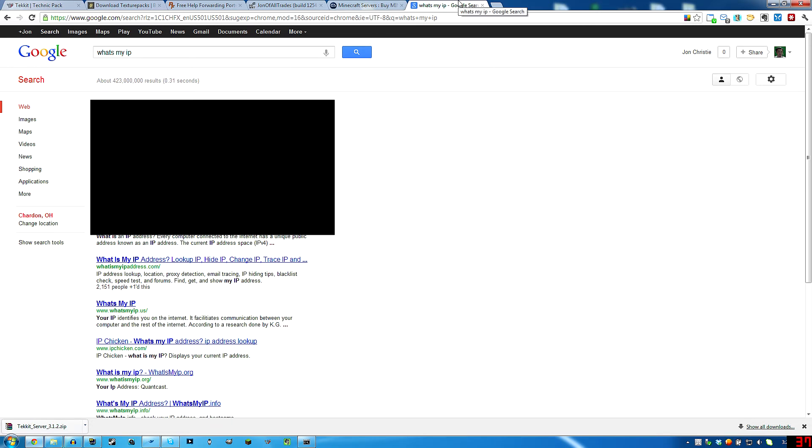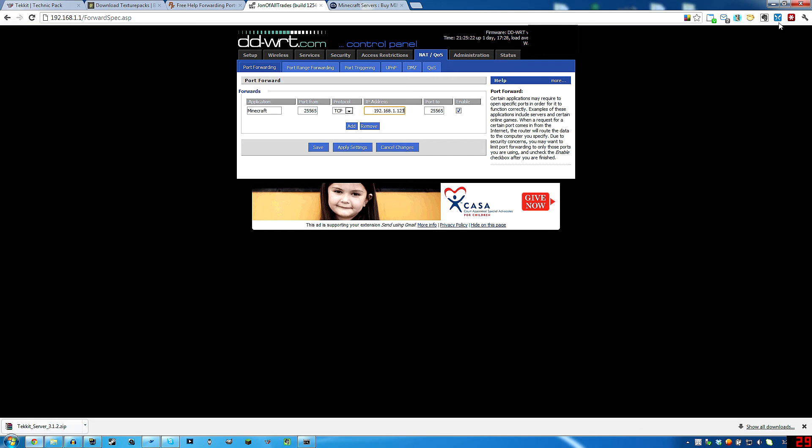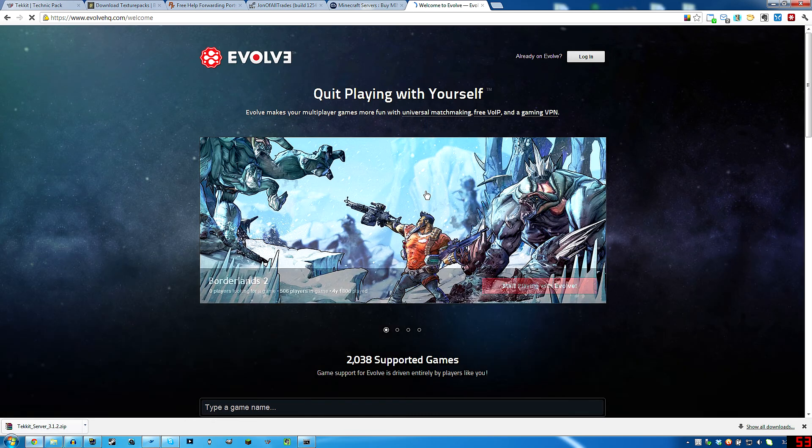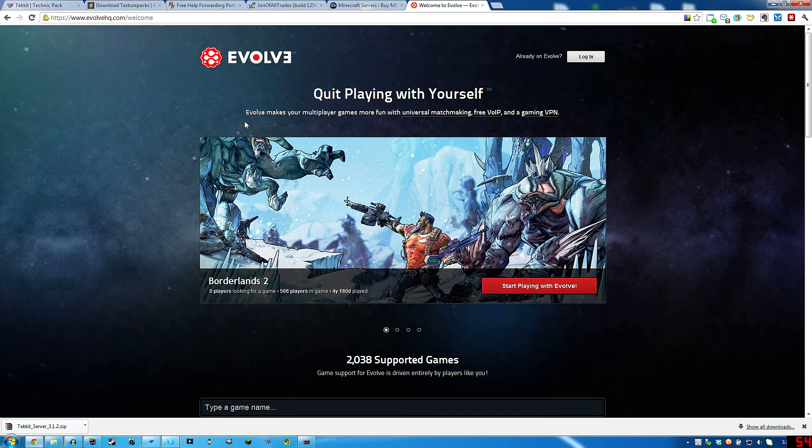And then you don't need Hamachi or Evolve or anything to connect your friends. But if you do want to use something else to connect your friends, I suggest EvolveHQ.com. Pretty easy game client, keeps track of stats. You can start and stop parties, click right here, and there will be a link to my tutorial about how to run that. The link is also below.